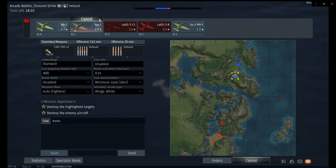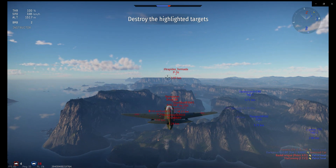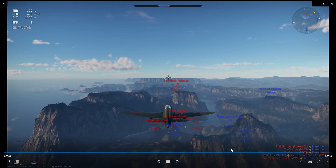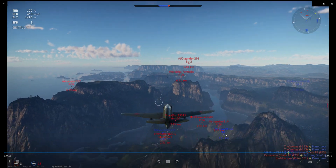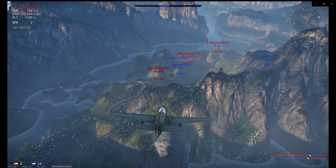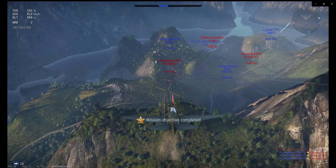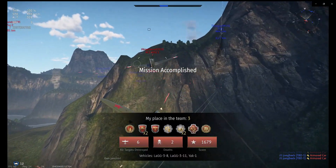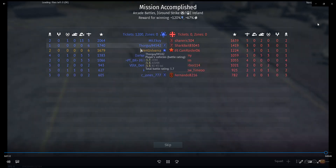Since that crash was close to my spawn, I can jump into a fresh Yak and get the jump on them and get some revenge — that's the plan. There are five planes around, with four of our guys heading in. We're going to win the match so I may as well test out some aerial dogfighting. I get in range and take advantage of the window — good fun in a Russian Yak.